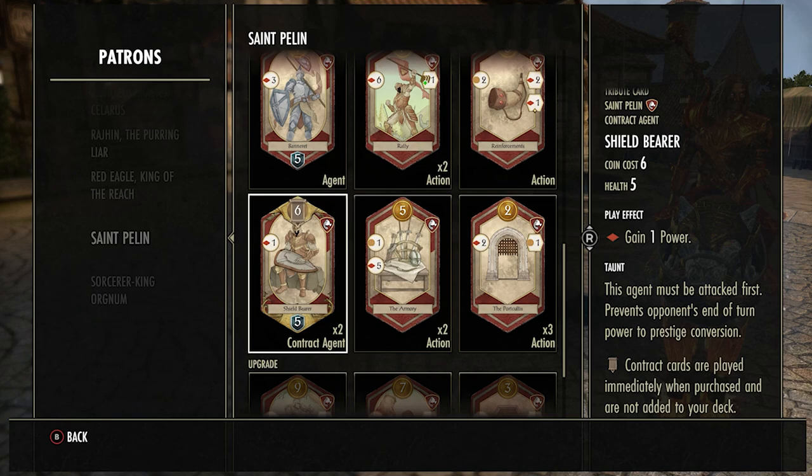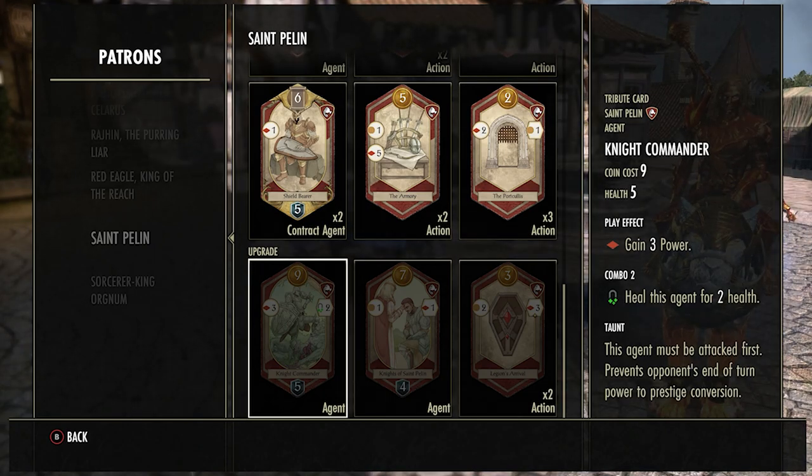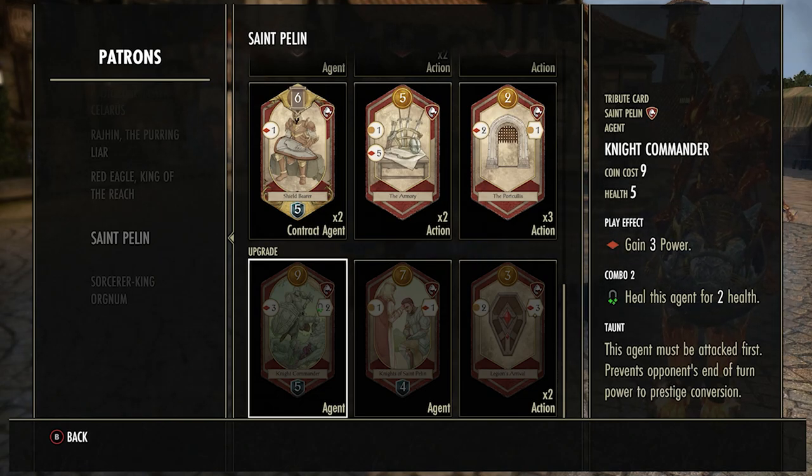There are definitely better cards than the Shield Bearer — it's just something to buy if there's nothing else good to get yourself a small lead. The Knight Commander upgrade card — I don't think it's very good at all. Costs nine coins, gives three power on play. It's maybe okay to buy and sacrifice, similar to the Bannerette. The healing effect doesn't really do much — it's only really good for a sacrifice, not a long-term play. It costs so much that it's rare you'll be able to buy it without having a better option.